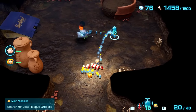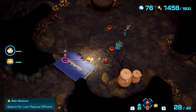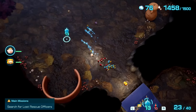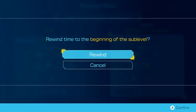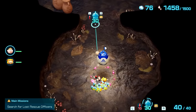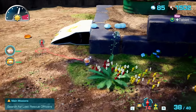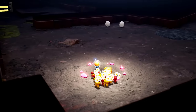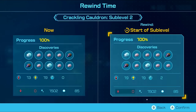My original idea was to grind ultra spicy spray by having ice pikmin freeze and kill the six shear grubs and rewind until I got at least one, then exit and re-enter to repeat. I thought this might give multiple drops, but I didn't realize how rarely these enemies drop ultra spicy spray instead of nectar. After 20 minutes without a single drop, I had to spend in-game time running to my backup option — Crackling Cauldron sub-level two. This has two eggs right next to where you drop; we destroy both and rewind if we don't get ultra spicy spray.